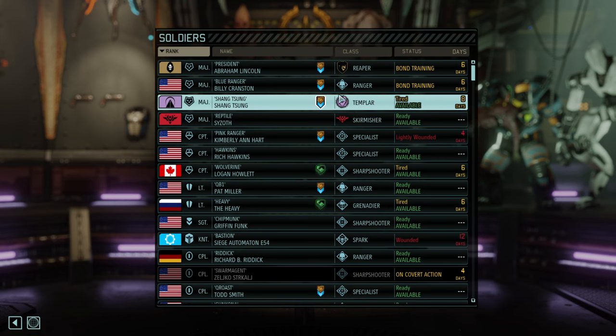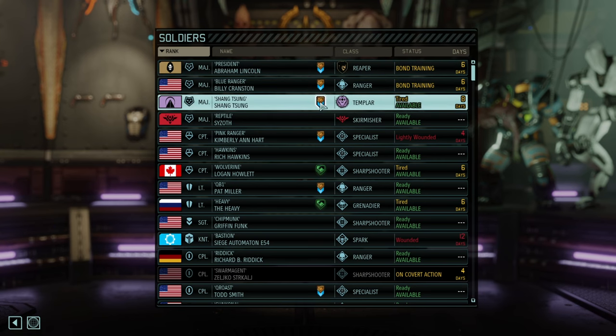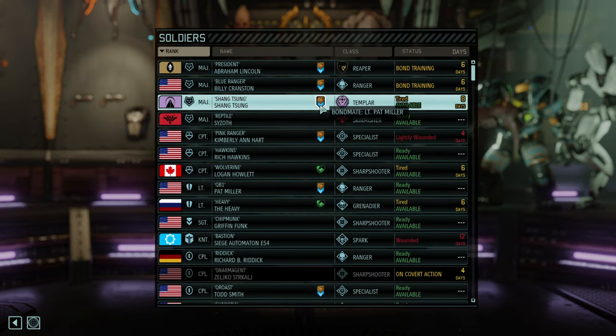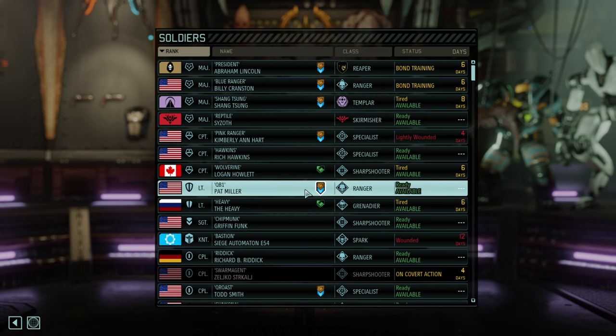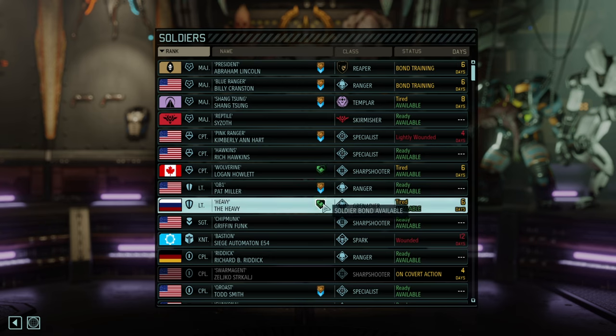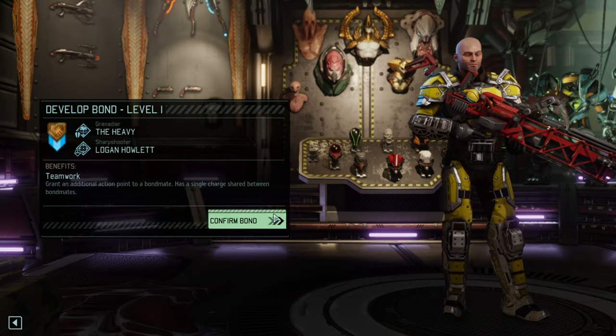Reaper Ranger — that's a combination I can get behind. Wait a second — Reaper Ranger, and who's your Bond mate? Lieutenant Pat Miller — the other Ranger. I see. Not the biggest fan of that bonding. Sharpshooter Grenadier is a decent combination — we should do that.